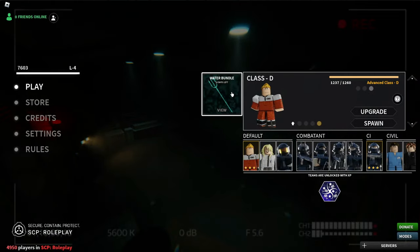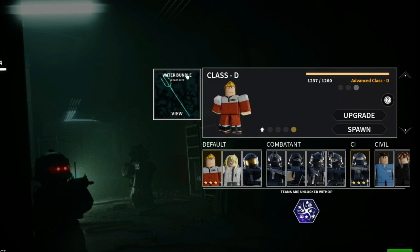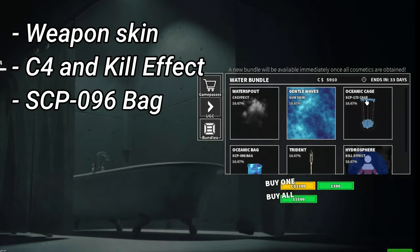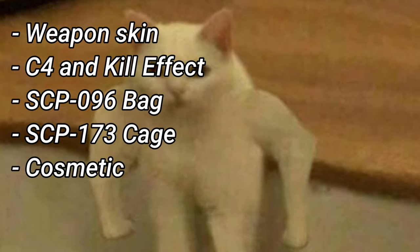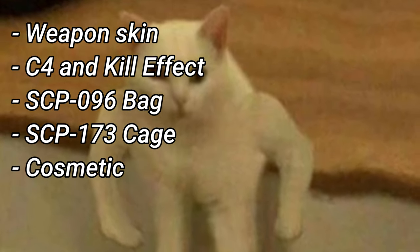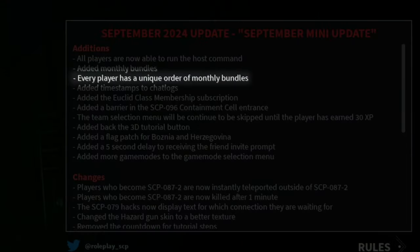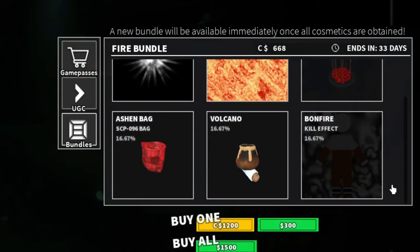One of the things the game added was this new water bundle, or is it the Oriental bundle? I don't know — the one in my game is different than the video. But anyway, these bundles offer a skin, C4, kill effects, a 096 bag, a 173 cage, and cosmetics depending on the bundle you have. According to the update page, every player has a unique order of monthly bundles, so that's probably why mine is different. My alt account actually has these fire bundles.